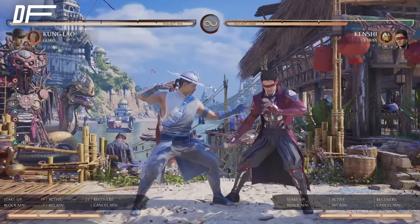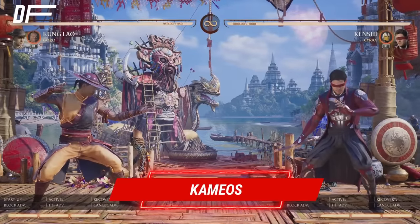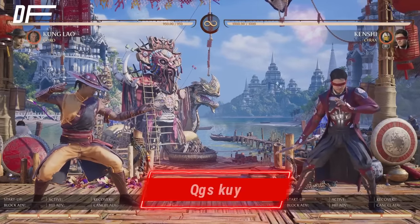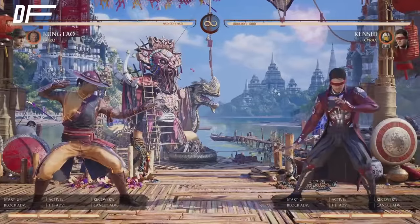Another example — they finally block your mix-up and then you hit them with armor. This is the game plan you want to play when you use Kung Lao. And watch how scary it gets when you use cameos. First cameo section of this video.